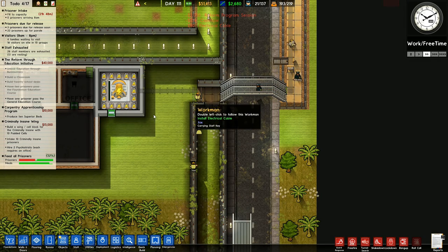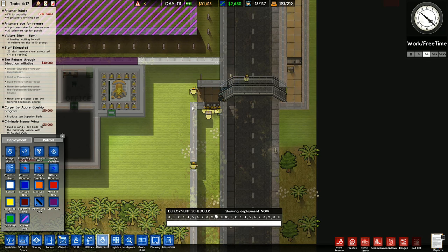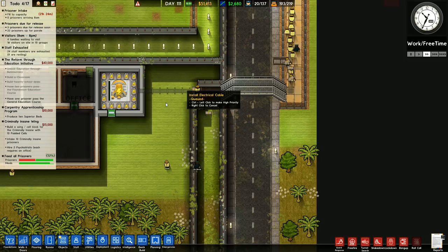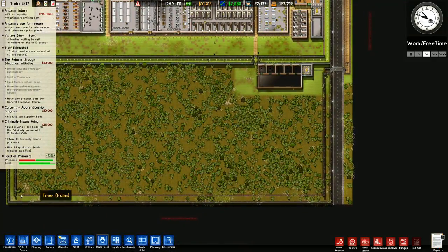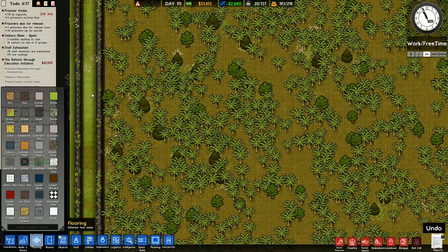That's all of that lot joined in. Now, deployment. I've got a patrol over there, and I do have a patrol over this side. I've got a patrol there, and then what we're going to want is patrols around the outside of the prison next. That's going to be the next thing that we're going to start working on.